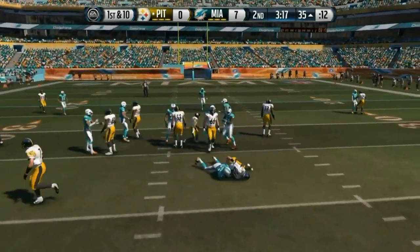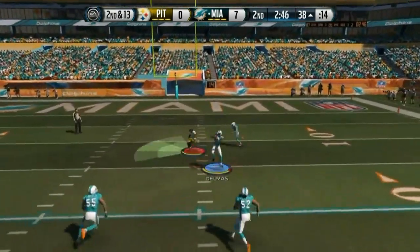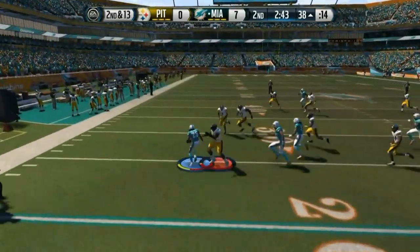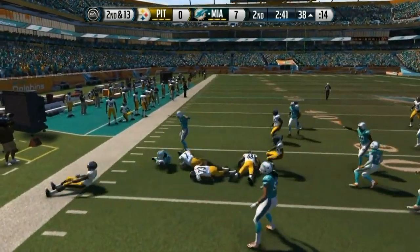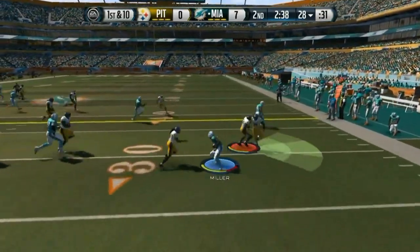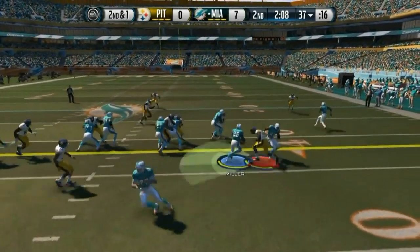He decides to run the ball and we stop that. At this point it's just about holding him to a field goal — that would be huge. He goes over the top trying to hit a post over the middle, but thankfully Delmas is right there. Huge interception! That not only prevents him from scoring but gives us an opportunity to go up two possessions.